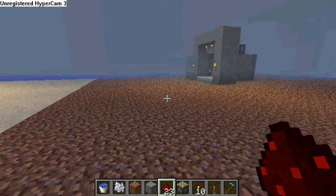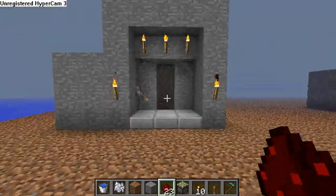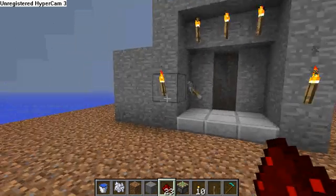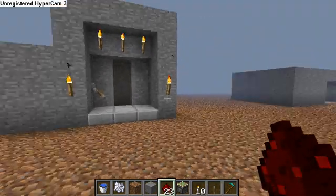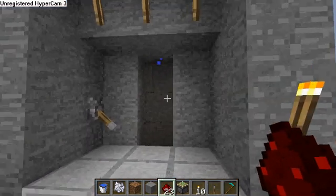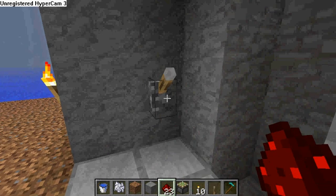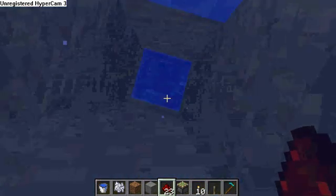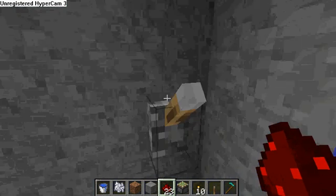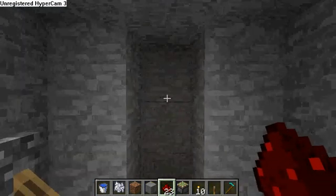Hey guys, GHour10 here. I'm going to show you how to make the shower so you can get all clean for all your dates. This is pretty easy — just a little shower. What you do is you just turn that little switch, hop in, scrub up. Not that hard. You get out, turn off the switch, and the water's gone.